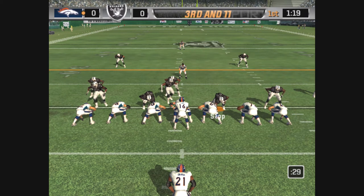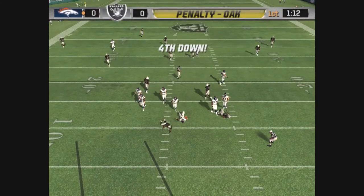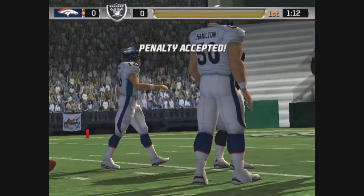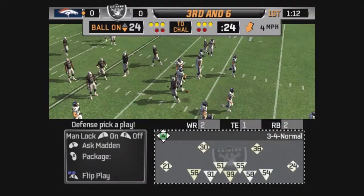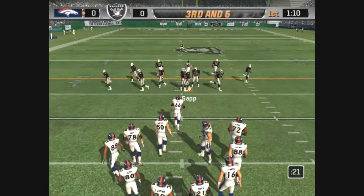Smith is on the right of the formation. Drops back, steps up. There's a flag on the field — it might have been offside. The penalty on third down goes against the defense, and the result is a first down. Third and six.